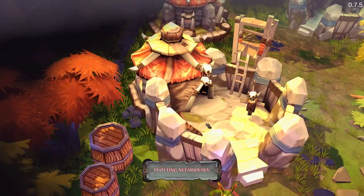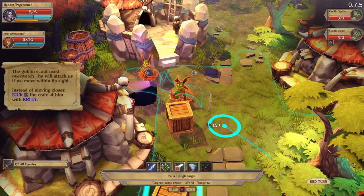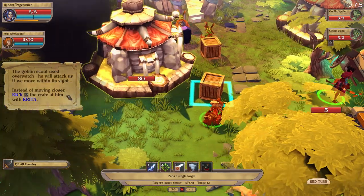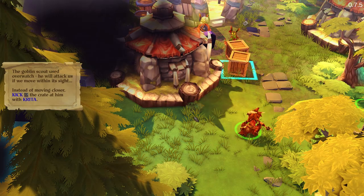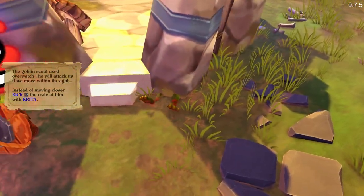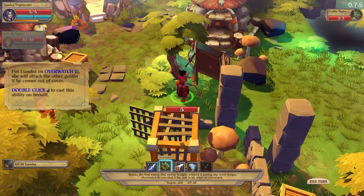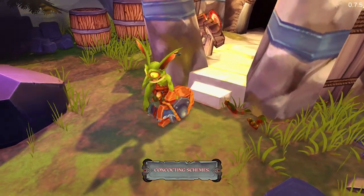Here comes one lunatic, here comes another lunatic. Not so easy! Goblin scout uses Overwatch — he will attack if you move within his sight. Instead of moving closer, kick the crate. As I said, interaction with the environment. My turn — Overwatch. Hello. Goodbye. He's dead.